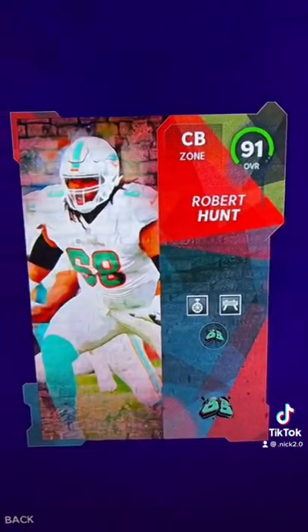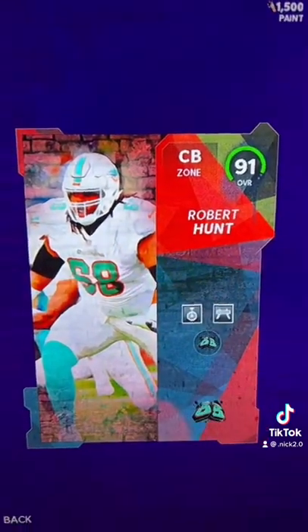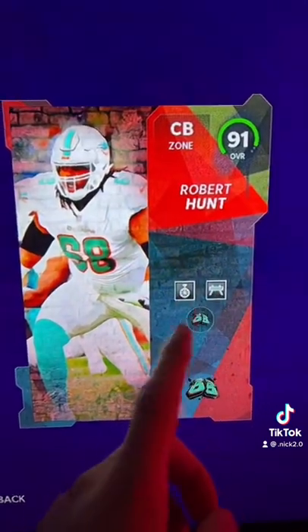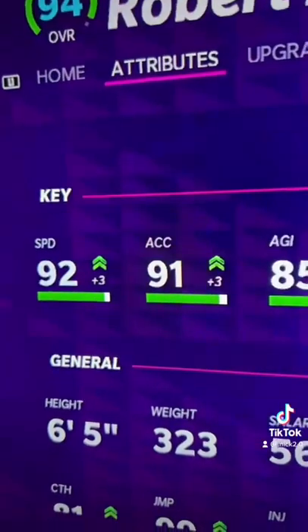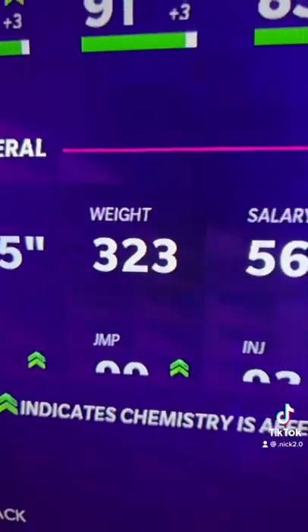Here's the first card I was trying to acquire: 91 overall zone cornerback Robert Hunt. He's actually an offensive lineman but he got an out of position card at cornerback with acrobat on him. On the Dolphins theme team he's a 94 overall, and this big boy has 92 speed and 91 acceleration. He's 6'5", 323 pounds.